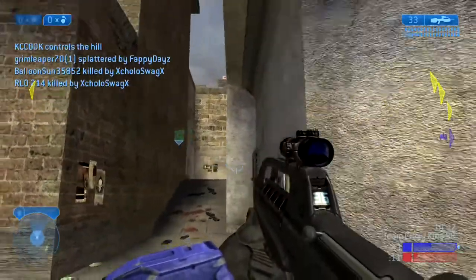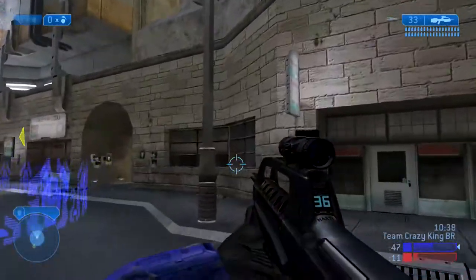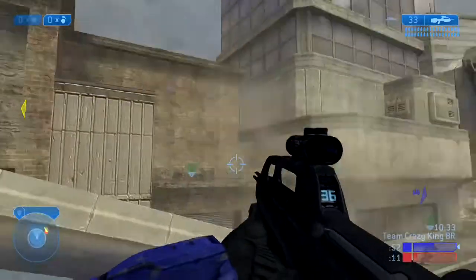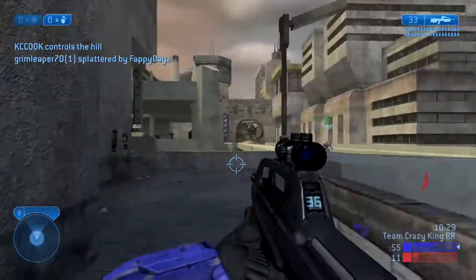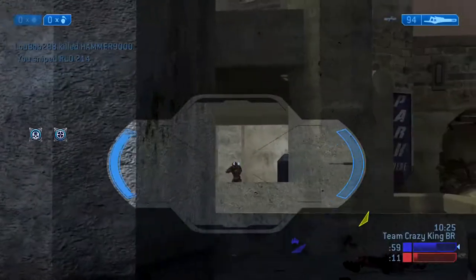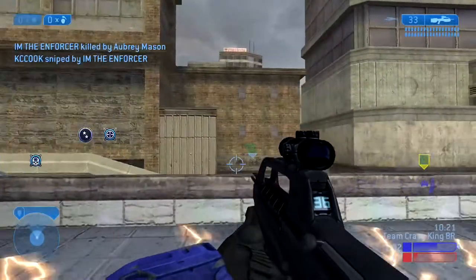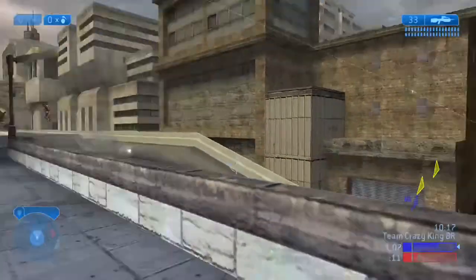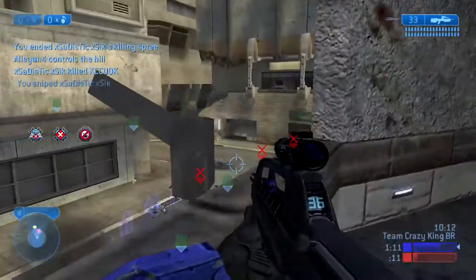I kind of back up because I need to find a good spot to snipe people from. When you have a sniper in Halo, you need to be in good position. Right here I can't really see much of anything, and I'm right near the hill, so there's going to be a lot of people coming through. You just saw that warthog fly by my face, but right here is a pretty good spot. I can see over to that parking garage where it looks like they're spawning, and also down that little hallway in case anybody comes.